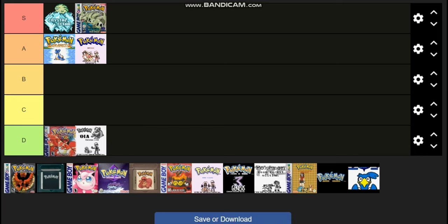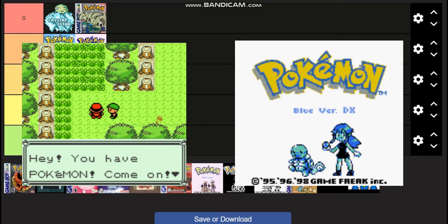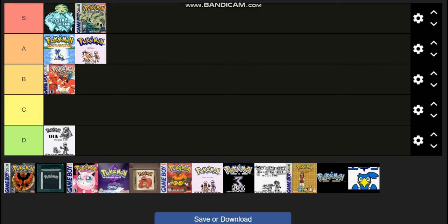We've got a bit of a twofer here — Red and Blue DX version. Colorized, basically — it's a colorized version of the original Gen 1 games. It makes the games essentially play in the Gen 2 style. What's really cool is you get the option to view them as Gen 1 sprites or Gen 2 sprites. It doesn't change too much, but it's a pretty simple hack. That's why I'm going to give them B. Nothing's inherently wrong with it. It's fun to play through those Gen 1 games with color.